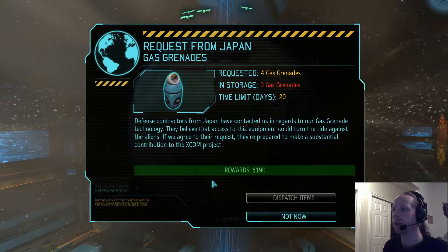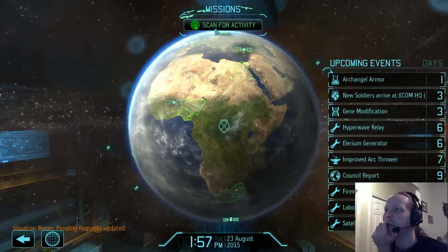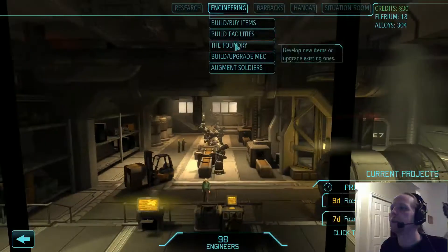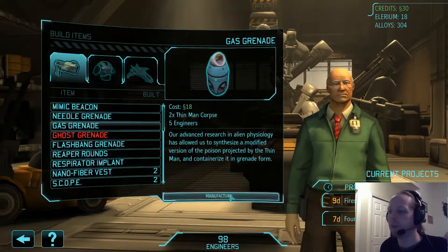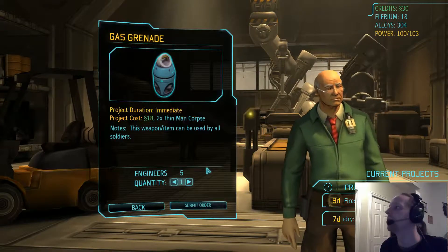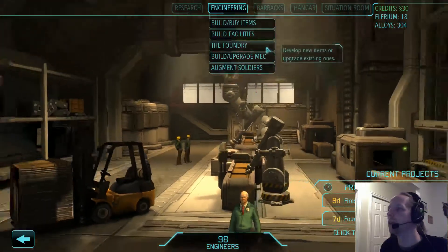I guess we'll scan for activities. Okay, what is this? Okay, so they want some gas grenades. Let's go make some gas grenades. Engineering — build items — gas grenades. Can we make four? No, I don't have enough money. We won't worry about it right now.